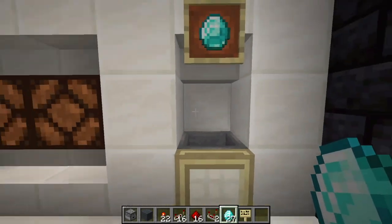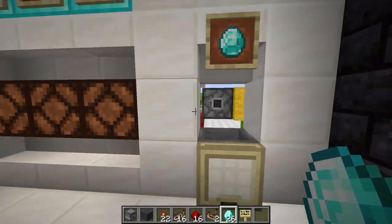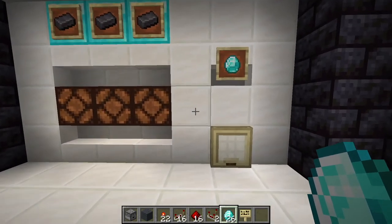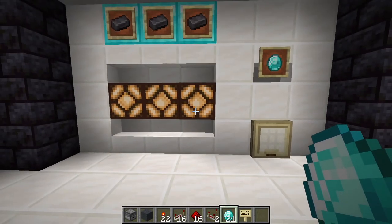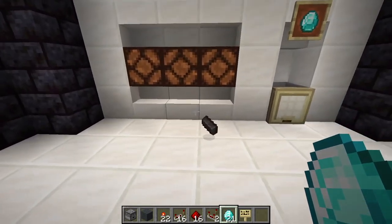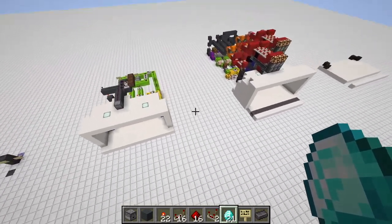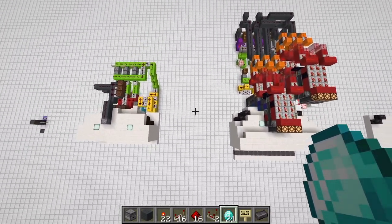Now we got only one lamp. Just drop another one in - now we got this lamp. And if we're lucky, we get all three lamps and a netherite ingot drops from the ceiling. So that's our prize. These are two completely different builds.